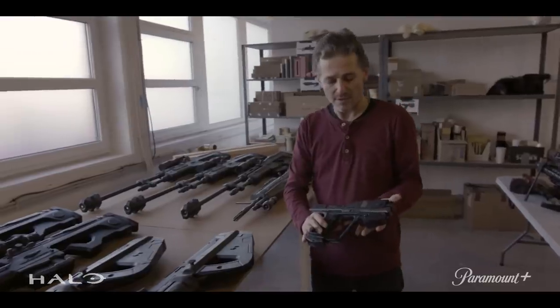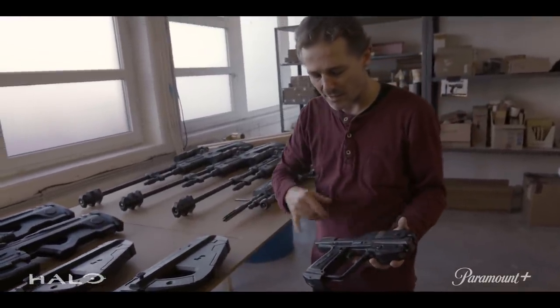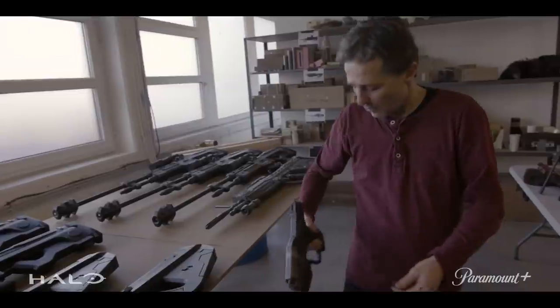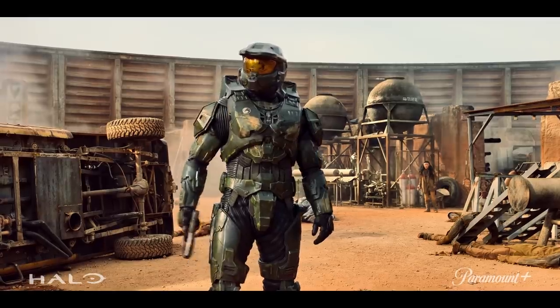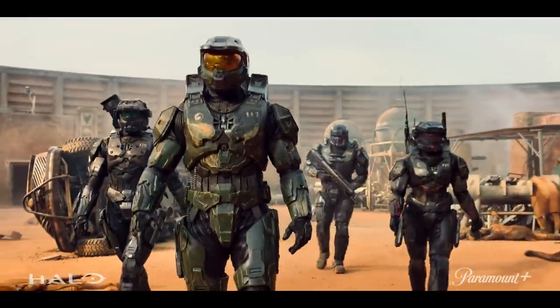This is basically the magnum. Once again you've got all of the kind of detail on there. We've basically put magnets inside the weapons on both sides. With the Spartans, their weapons are basically mounted onto the side like that, so we want to be able to, for them to walk and to run, but then be able to reach for their weapon at the same time. Yeah, we all have a pistol on us. Riz has two, because she is the pistolmeister.